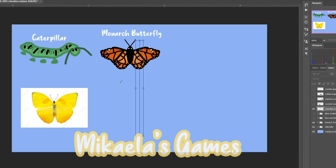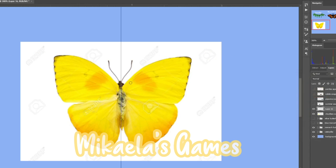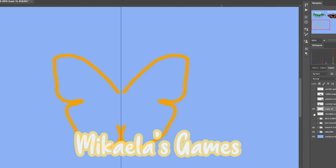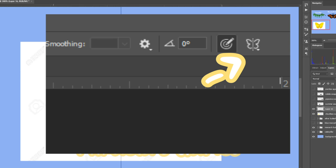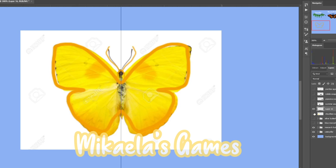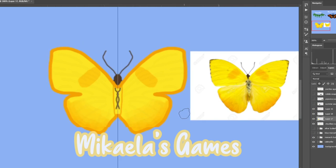The first butterfly I worked on was a cloudless sulfur. I like this one because it's so bright and I really like the color. Since I was having trouble with the shapes, I decided to just trace it. I found a symmetry tool feature in Photoshop — it mimics what you do on one side of a line onto the other side. The icon even had a butterfly shape on it. The shading on the bottom wing was enjoyable, and I added some wrinkles to make it look more detailed. The coloring wasn't that difficult — you just have to blend it together — and I really like how this one turned out.